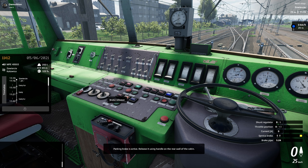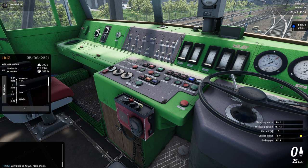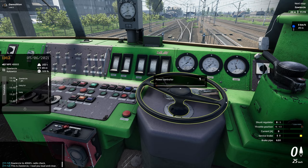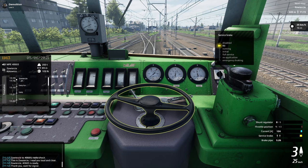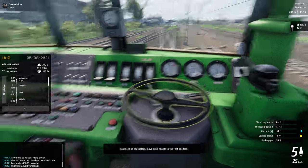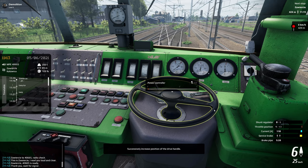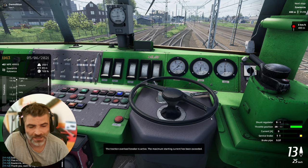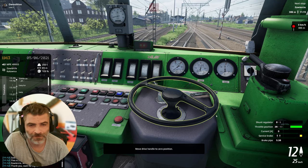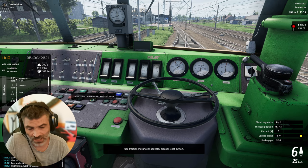Parking brake is active — release it using the handle on the rear wall of the cabin. Use the call button on your radio telephone to confirm readiness to the train dispatcher. The tutorial is helpful and it does its job, actually — it helps you. But my problem is that at some point the tutorial becomes useless. It doesn't tell you anything and you can do whatever you want — every wrong thing under the sky.